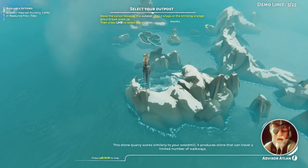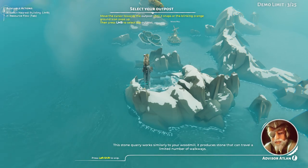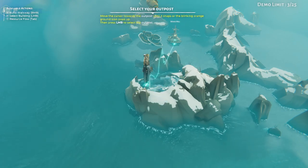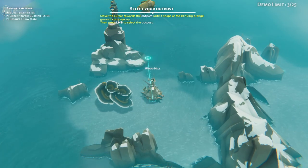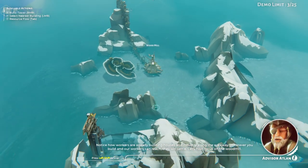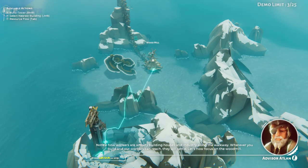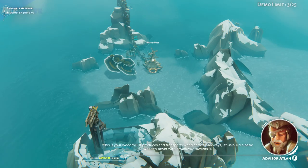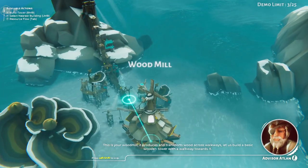This stone quarry works similarly to your wood mill — it produces stone that can travel a limited number of walkways. Notice our workers are already building houses and industry along the walkway. Wherever you build and our workers can reach, it will settle. Now let's focus on the wood mill. It produces and transports wood across walkways. Let us build a basic wooden tower with a walkway towards it.